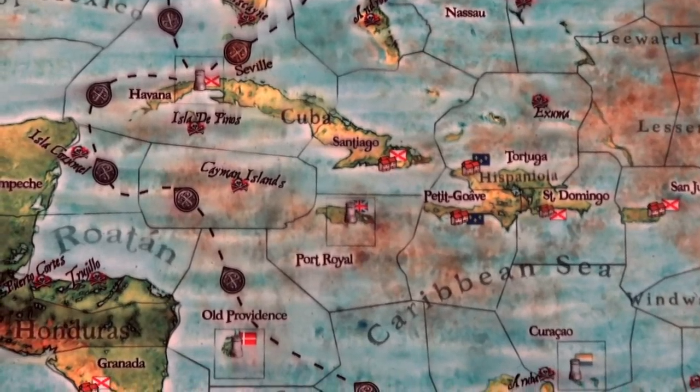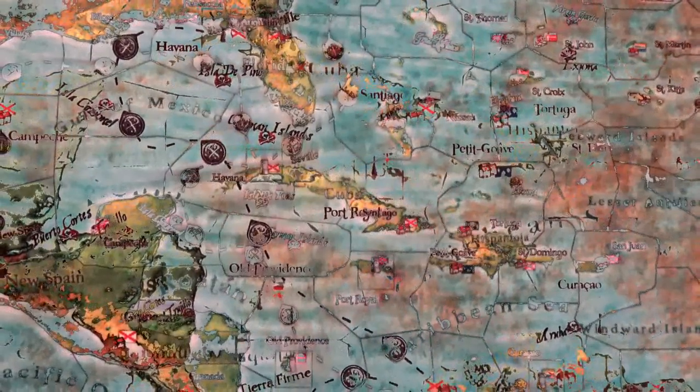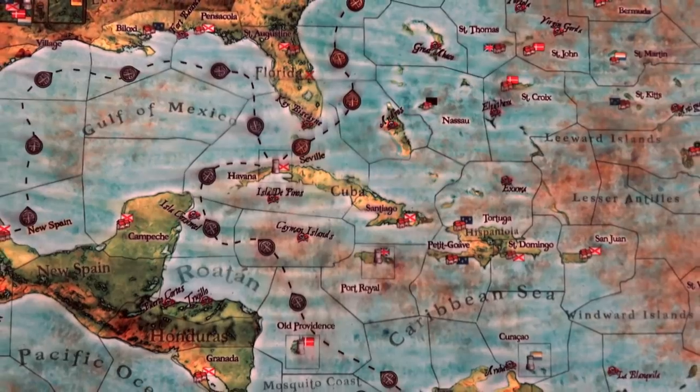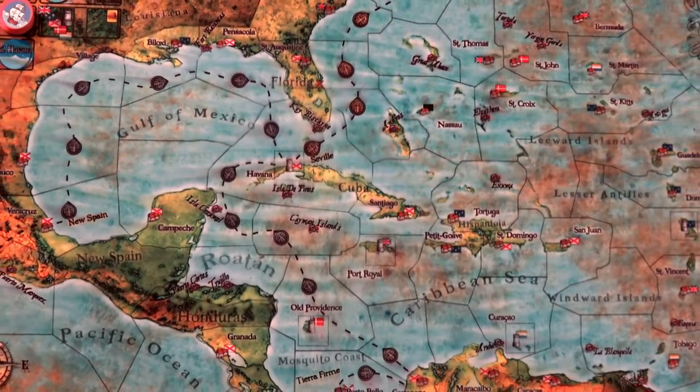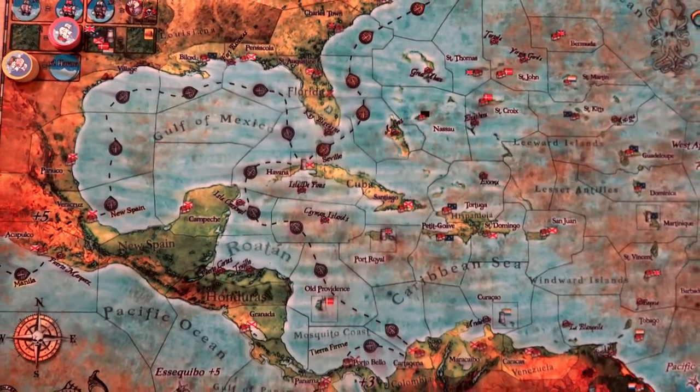Who will prevail? This loose band of outcasts against the European colonial powers. Your ultimate mission? Forge the Pirate Republic while becoming the greatest pirates of the West Indies. The sea is your territory. Anyone on or near it, your prey.